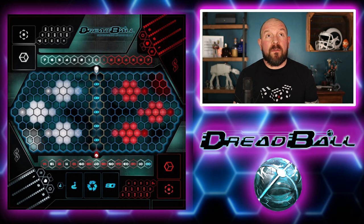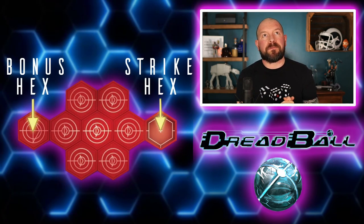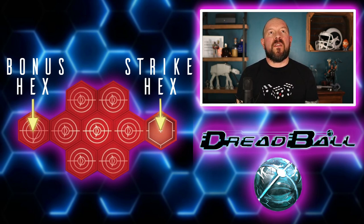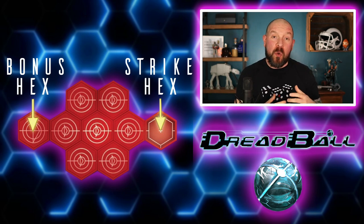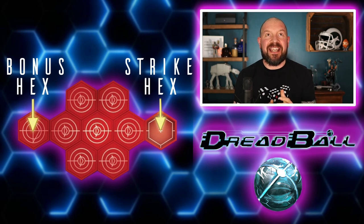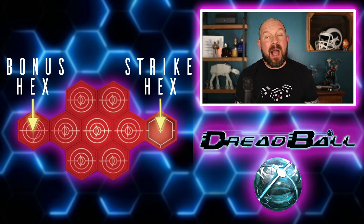You'll also see white hexes and red hexes — these are the strike zones, where you score. The hex on the right-hand side is the strike hex; this is where you want to throw the ball. The six or seven hexes in the center are the red strike hexes where you must be standing to throw the ball into the strike hex. On the far left-hand side you have a bonus hex — you can throw from there as well, but it is more difficult, and because it's harder you get an extra point for scoring from that hex.